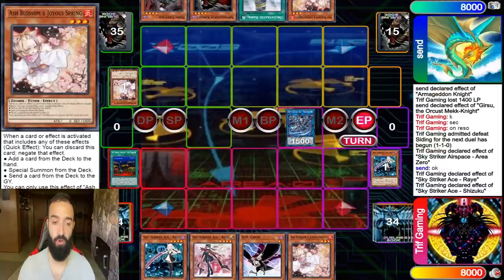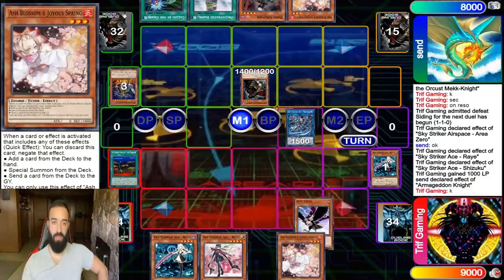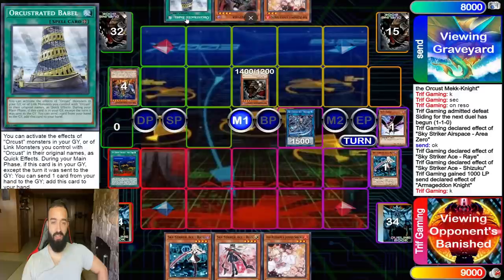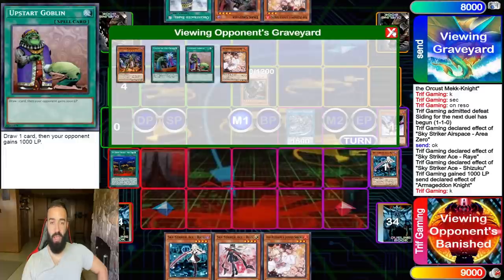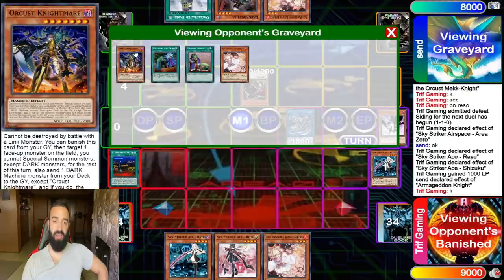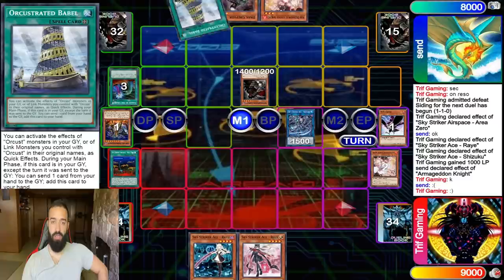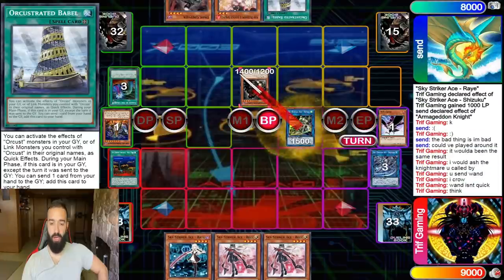Crow and Ash will stop all this — he negates the search, goes Upstart, sends Armageddon. He said later he should have activated Babble first, but we'd end on the same result — I would just Ash the Nightmare, he would Call By, bring World One, and I'd DD Crow the World One. Same result either way.